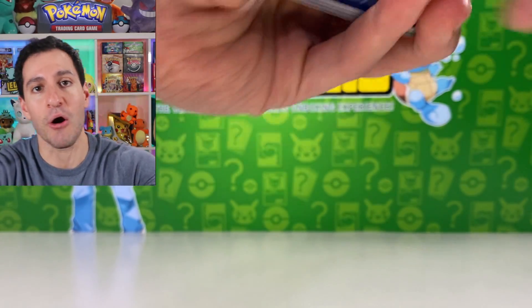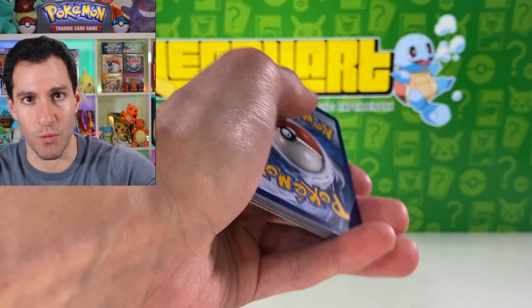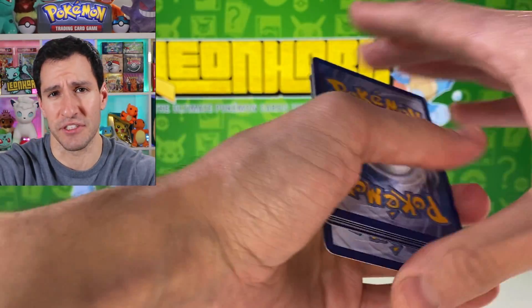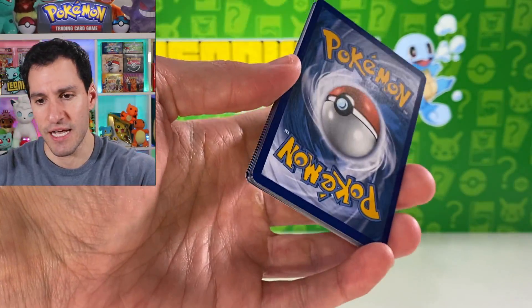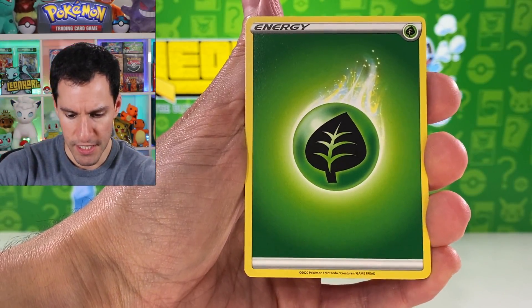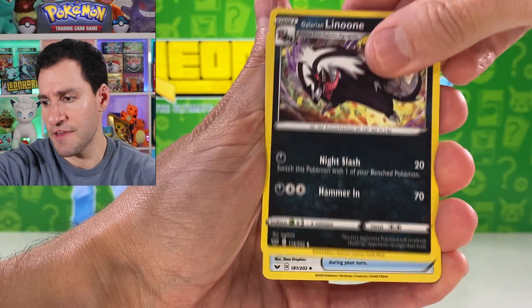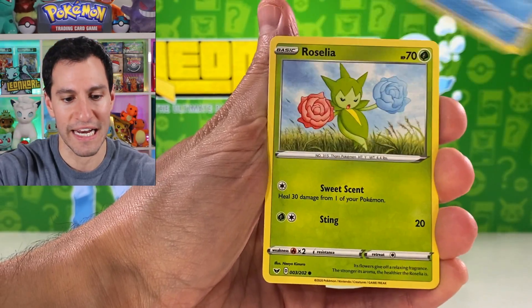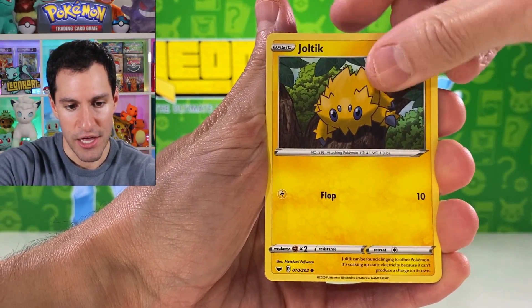These promo boxes and chests never really do much for me, except the tag team powers collection box from last week — that actually gave us great pulls. Fighting energy — it is Sword and Shield. Let's see what we can do in this pack. Roselia, Joltik, Silicobra, Blipbug.